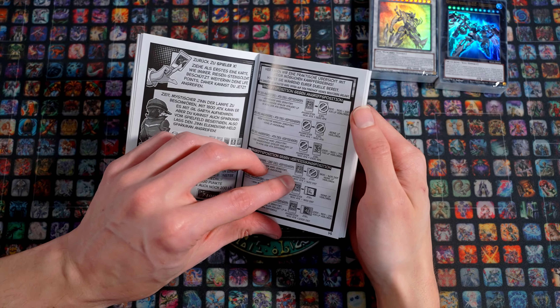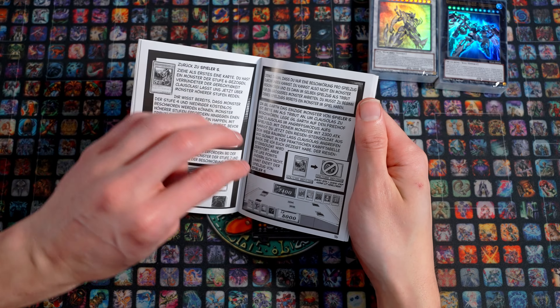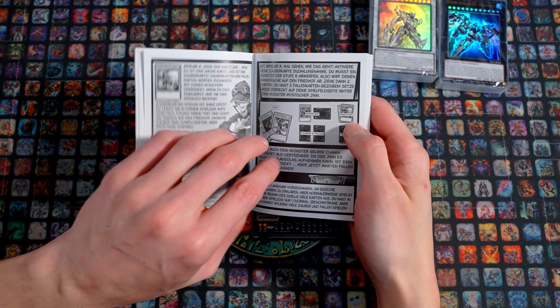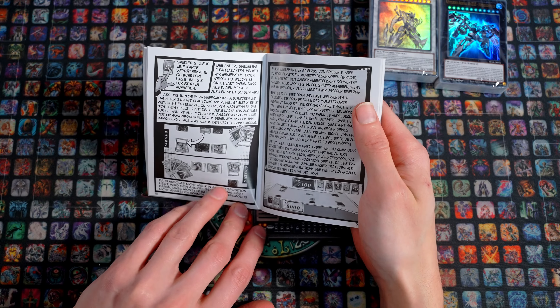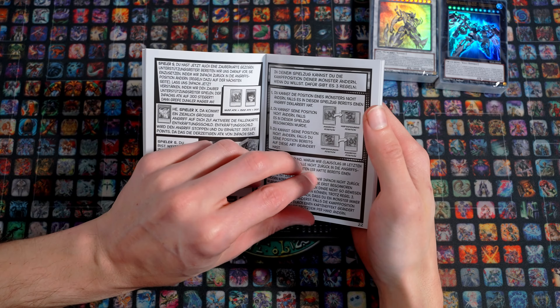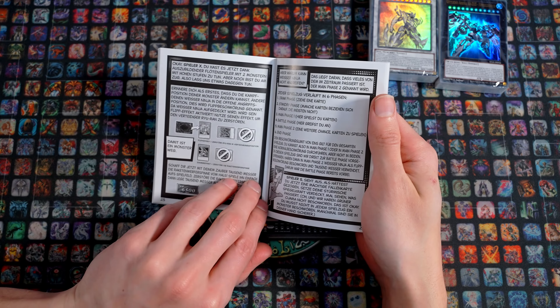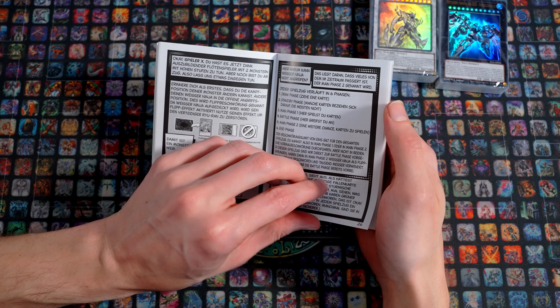Is that Comic Sans? I don't think so – I think it's some kind of Yu-Gi-Oh! font they're using. It's cool that they go through it in order and explain the duel step by step, including the other summoning methods. The life points, the positions – this is definitely more helpful than today's Structure Decks where there's barely anything included. And you don't have to read everything online, where sources are already outdated because Konami hasn't updated them since the last Starter Deck.